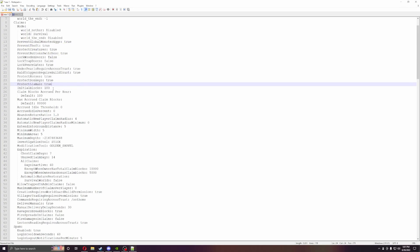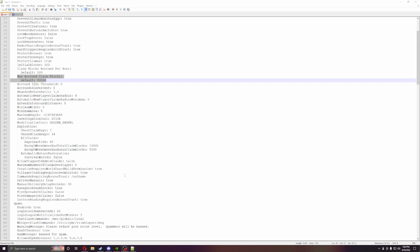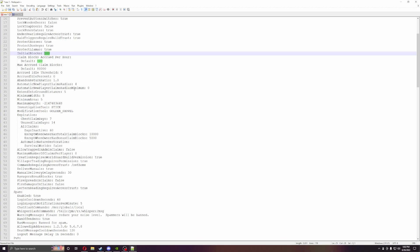There are a bunch of other features. One is blocks per hour: every time a player stays online for an hour, they get 100 claim blocks to use as they want. You can also set the maximum they can get — mine is set at 80,000. Players start out with 100 blocks, and every hour on the server they gain 100 more. You can also set a starting amount, like 1,000.